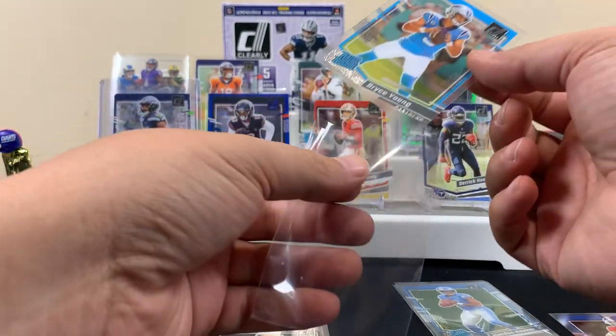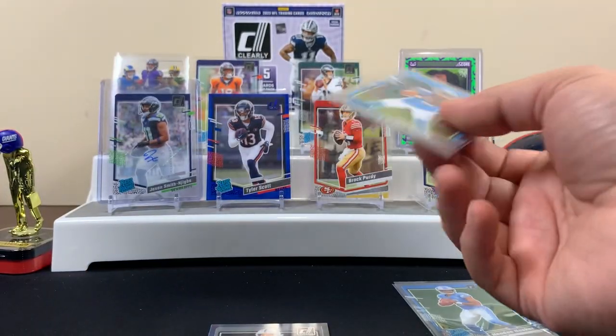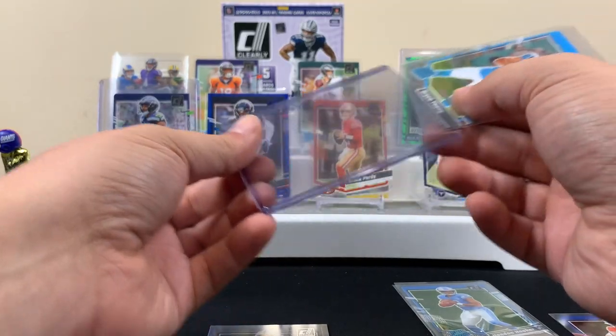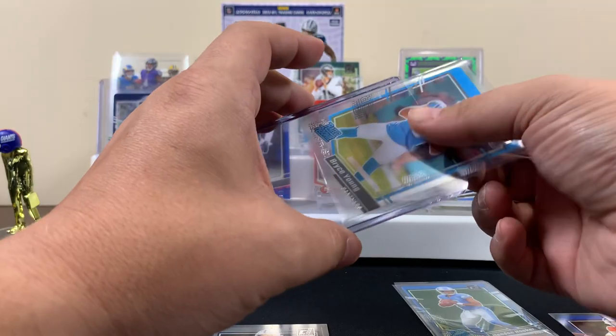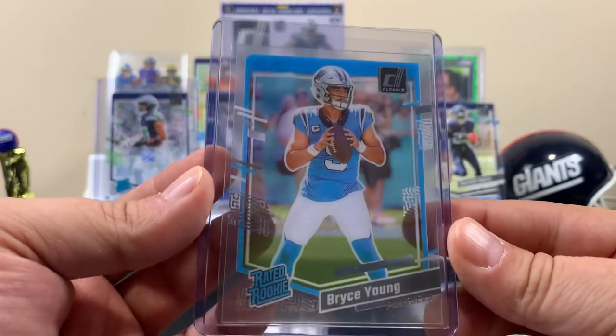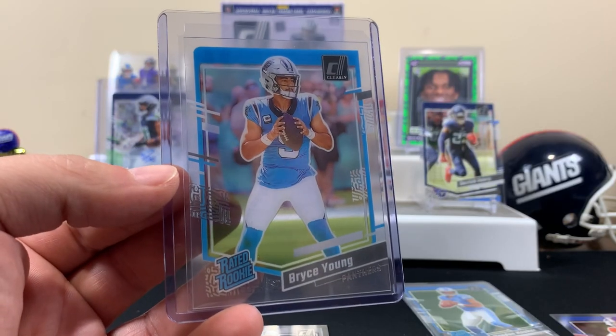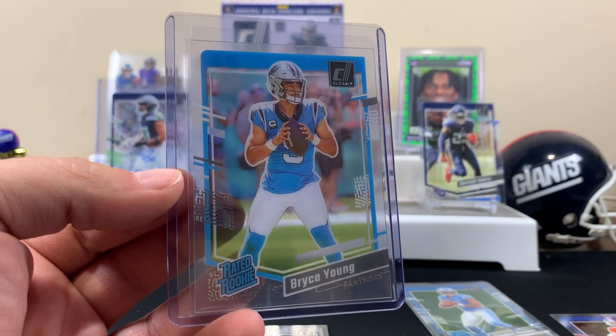That rated rookie Bryce Young isn't bad at all, and Aiden O'Connell is not that bad either. You didn't pick a bad box! We'd have liked a downtown hit, but I still think it's a win — we did alright. Hope everyone out there enjoyed the rip. Hope to see you in a future video, thanks for watching!